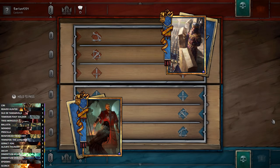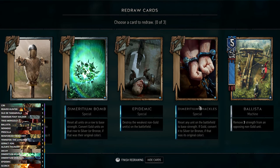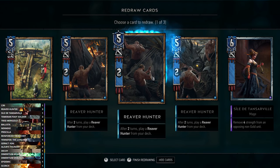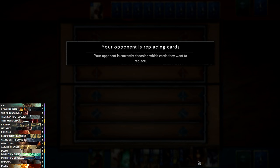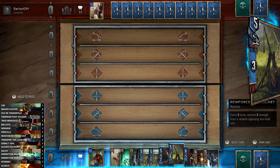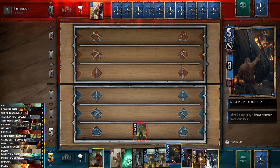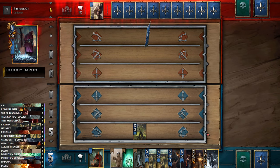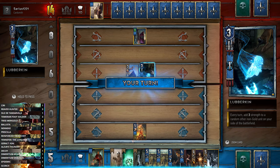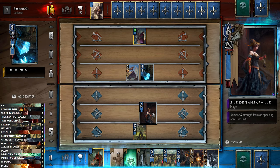We'll jump into another game — we're up against a Northern Realms mirror against Full Test. For the mulligan, I don't want both D-Bomb and D-Shackles — having both isn't very beneficial. I don't need three Reaver Hunters either, so let's get rid of a couple. It would have been nice to have the Temerian Foot Soldier. We'll get our Reinforced Trebuchet out and our Reaver Hunter to start filtering out the deck.